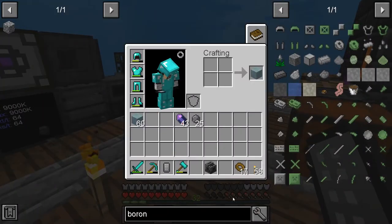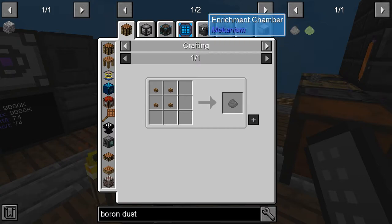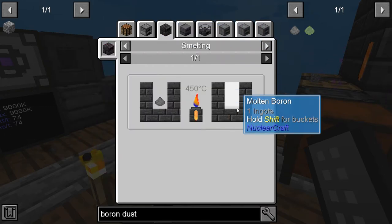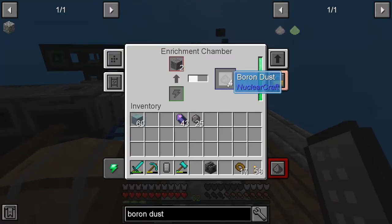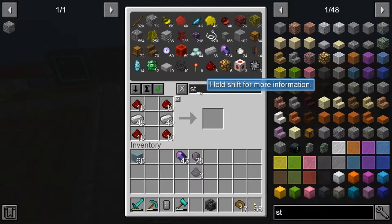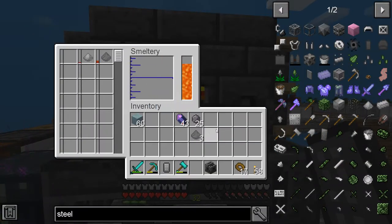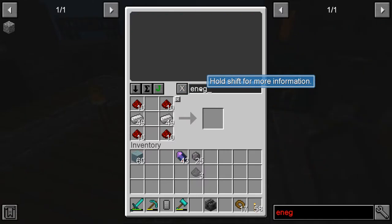Once we have the dust, we can make the ferroboron material. Dust creates molten boron, and if we mix it with steel in the smelter we get what we need. Let's take a piece and make sure it works in the smelter — it works! Now the steel blend — put this in, and they should mix and make ferroboron. We're trying to make the engineering press, and this will get us there.